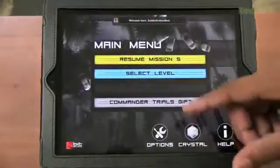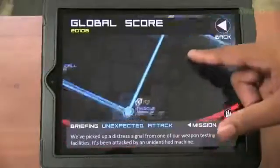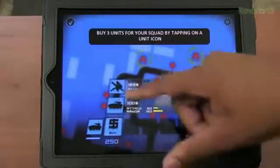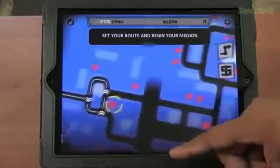Starting the game up, you have to choose the level that you want to play. Everything with the game as far as the design, the layout, the menu system — everything is just very pleasing to the eye and very functional. Once you start the level, you need to pick the vehicles that you want and put them in the right order that'll be best suited for the level.